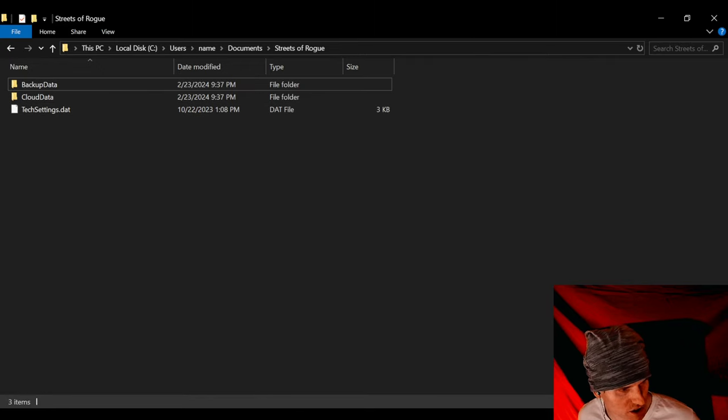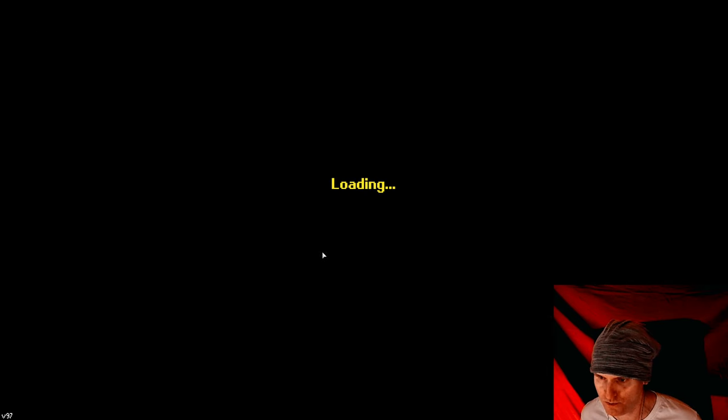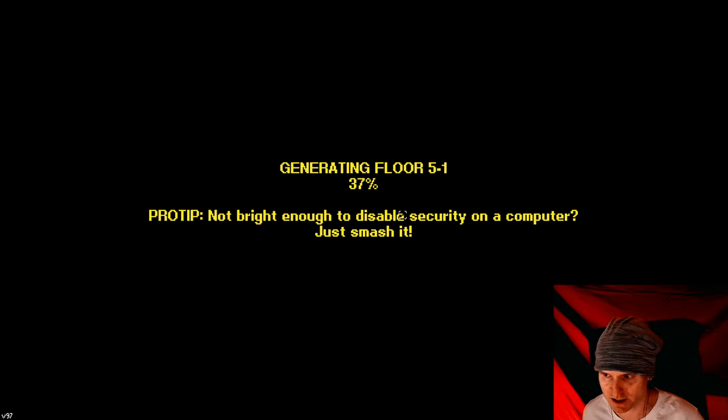So now I'm going to go back into the game, go to the main menu — it's loading, it's thinking — and now I'm going to do resume save. We're at floor 5-1 again. How did that happen?